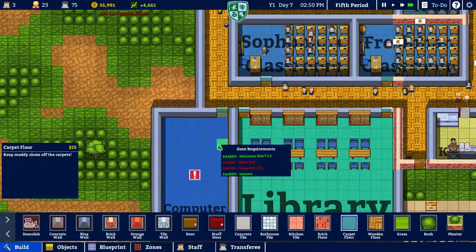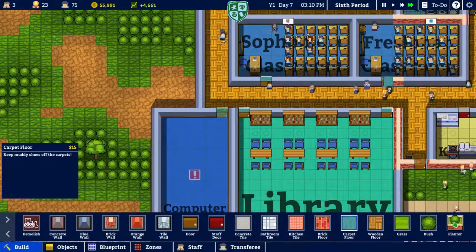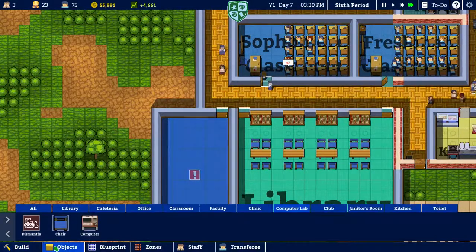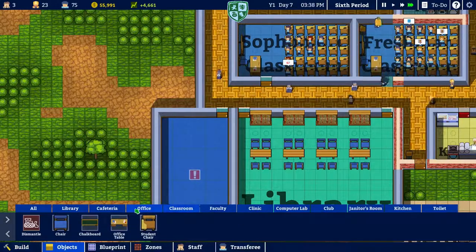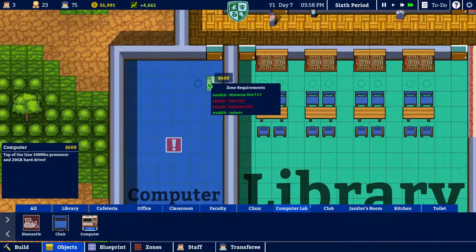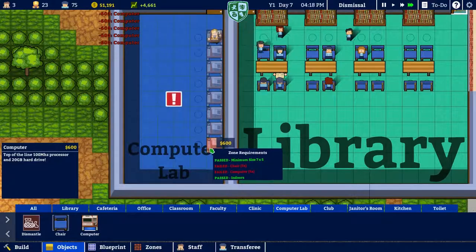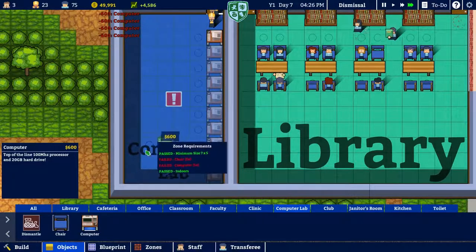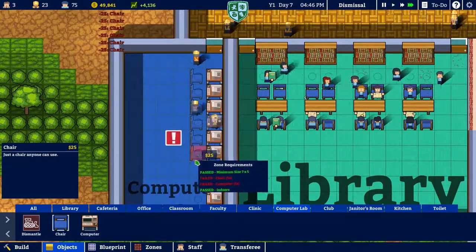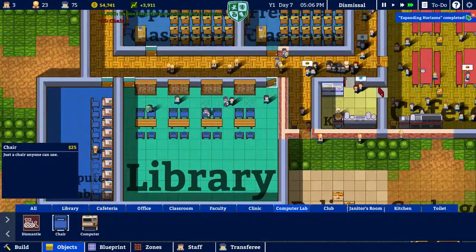Carpeting — put that there. What do I want? Classroom computer. Here we go — computers. And then chairs. Alright, we got that done.